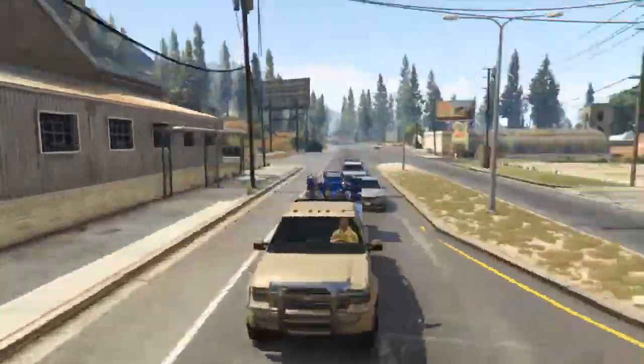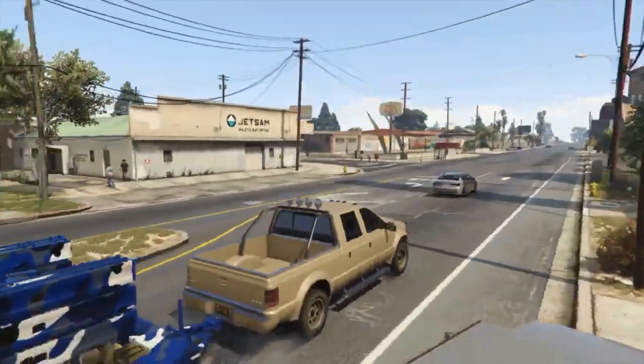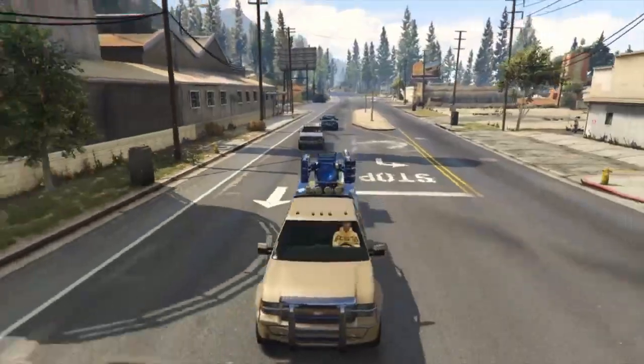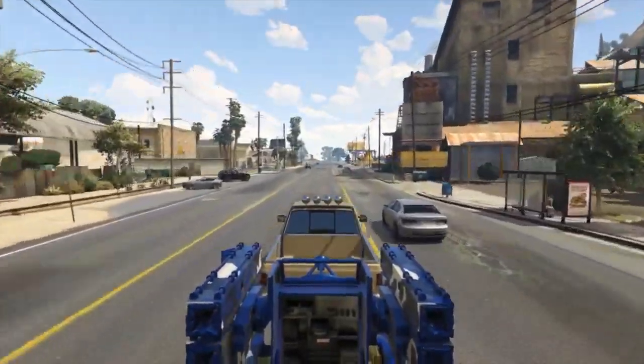And now the Vapid Saddler with the Anti-Aircraft Trailer. From the previous video footage, it goes 120 miles per hour with the trailer.